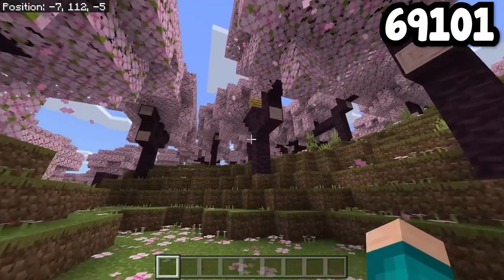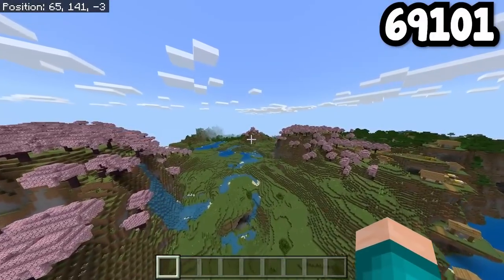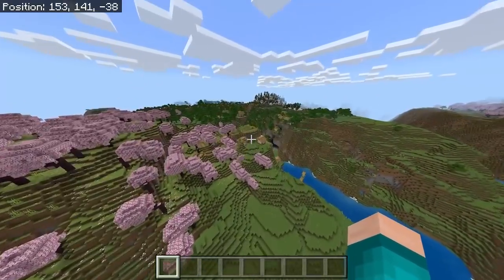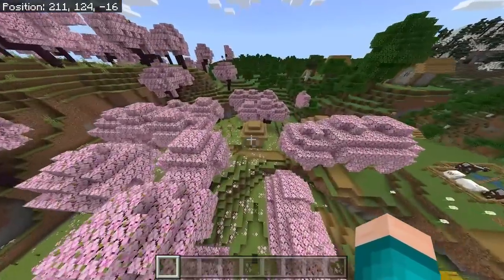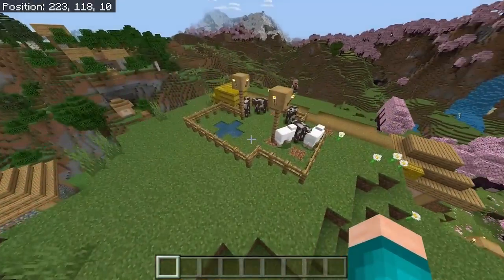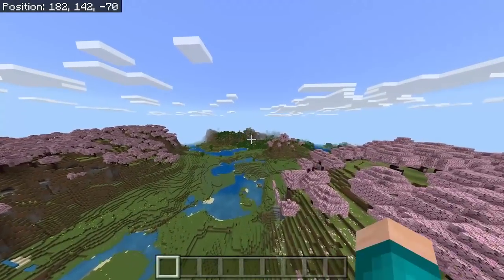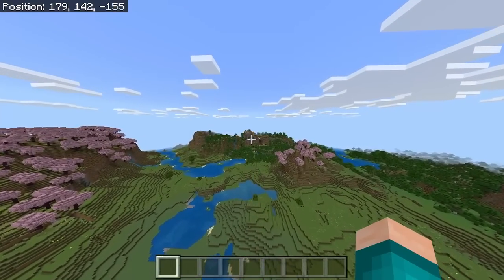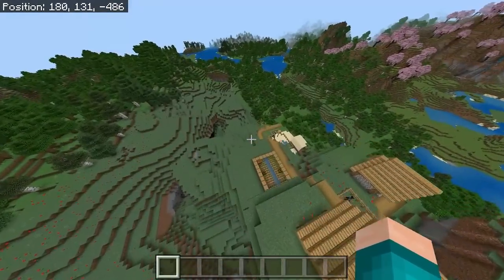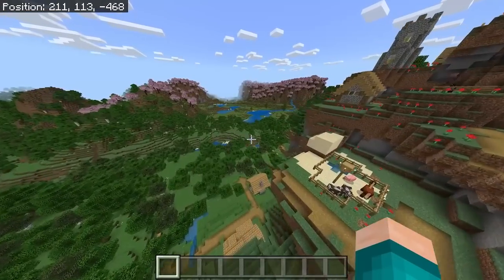When you load into this seed, you will spawn in the middle of a Cherry Blossom biome forest. Going in this direction, you'll notice three Cherry Blossom biomes right next to each other. There is a Cherry Blossom village right over here — the majority of this village is inside the Cherry Blossom biome. It's a little glitched out in places, but if you go in another direction, there is yet another mountain village, which is a pretty crazy looking one but definitely a vibe to explore. There is also an opening to a cave system, and all of this is close to spawn.